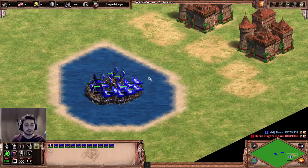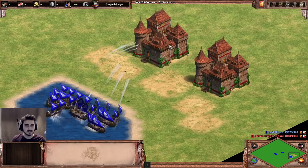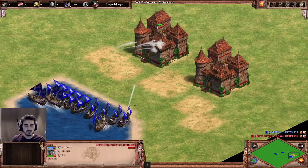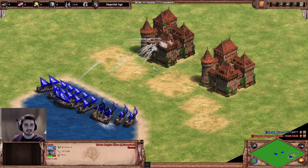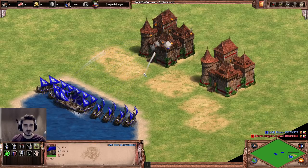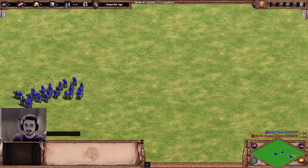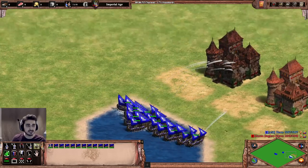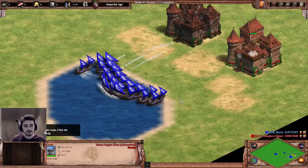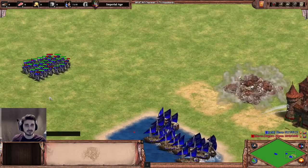It has 50 attack and it's supposedly really good against buildings, so let's go ahead and take a look. It's basically a Mangonel shot and it does pretty good damage to the castle, but nothing special — very similar to a Cannon Galleon. It has an attack ground ability — let's try it against my Centurions just to see the damage against units. Wow, it does a lot of damage versus units! This unit is going to be insane — it's basically just a Mangonel on the water.